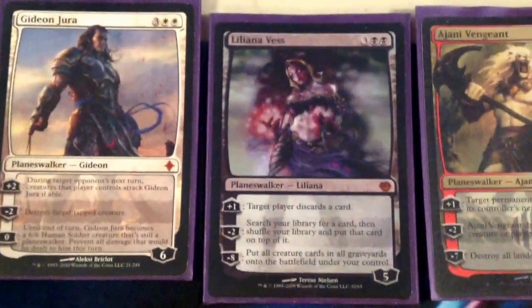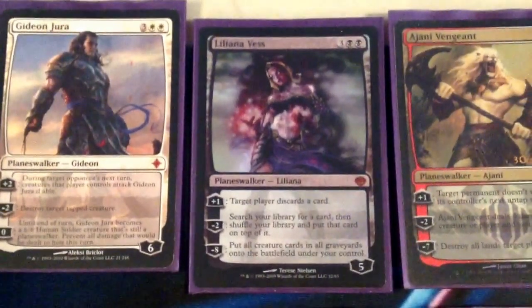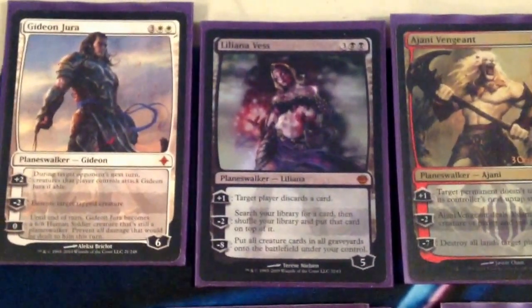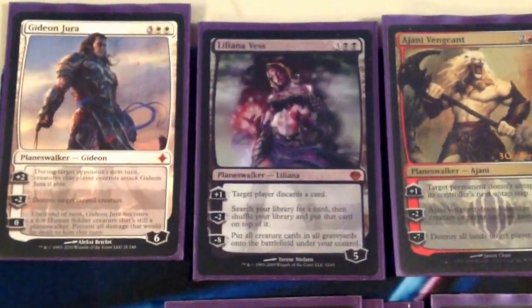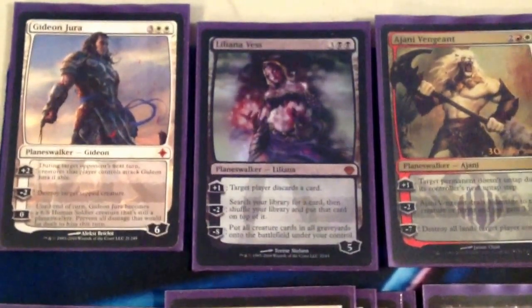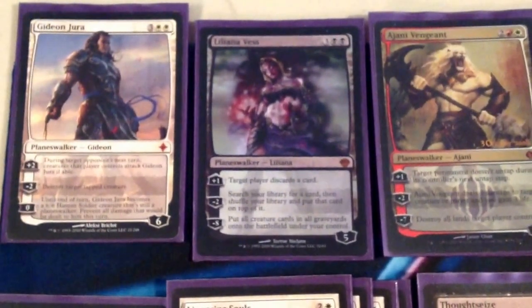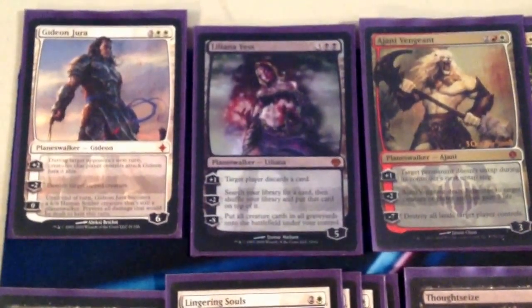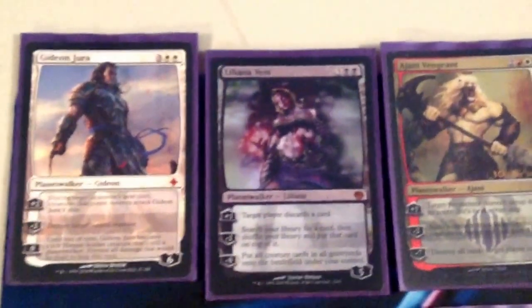We have one Liliana Vess, mainly in here for the minus 2. She's going to come down, minus 2, go get a Gideon. Most people won't kill Liliana, so you get to untap, play a Gideon, plus her — she'll be out of Lightning Bolt range and you'll have a Gideon to protect her. She's also able to tutor for things like Kitchen Finks against burn and aggro. Her plus one is also really relevant against control, since we didn't want a main deck Liliana of the Veil. We wanted a way to disrupt our opponent's hand every turn, so that's why she's in here.